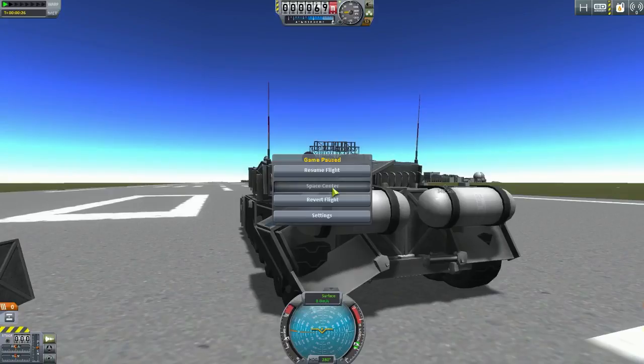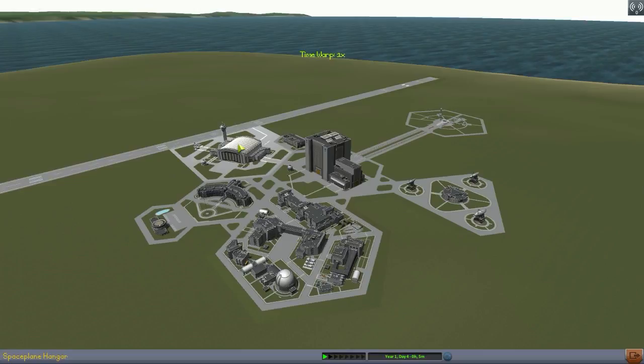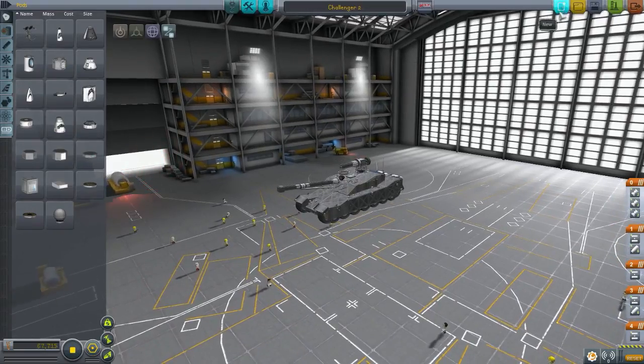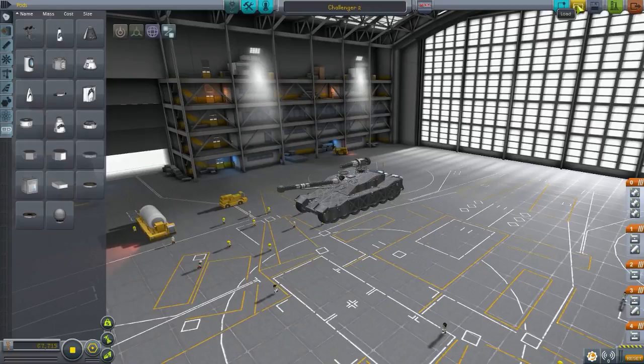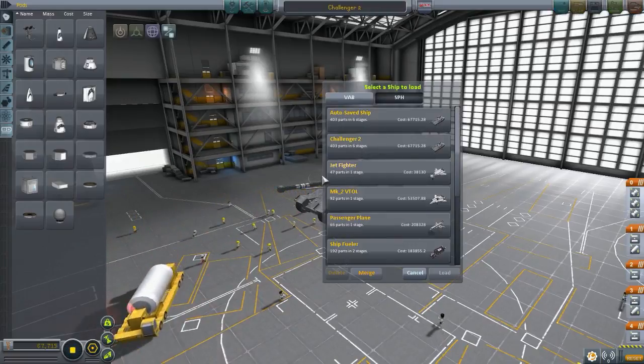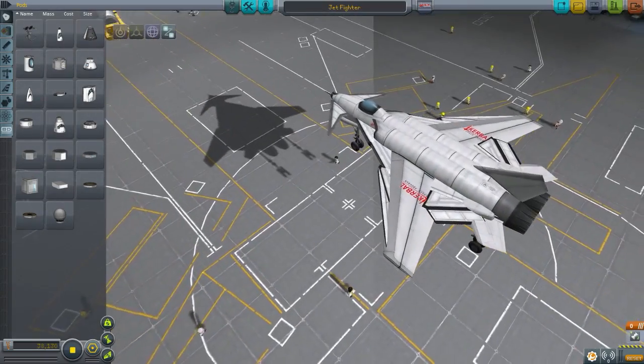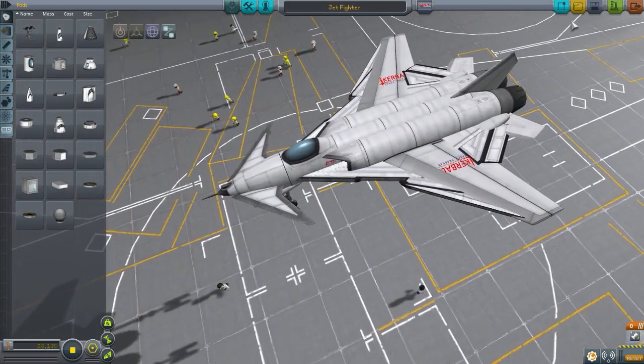Alright, let's go to another design - this time by DeathRay92. I'm actually going to show off the rest of his designs because he submitted so many good ones. Let's start off with whatever's first in line. We have the Jet Fighter. I think this is a simple type of design - it looks good. I won't test this one.